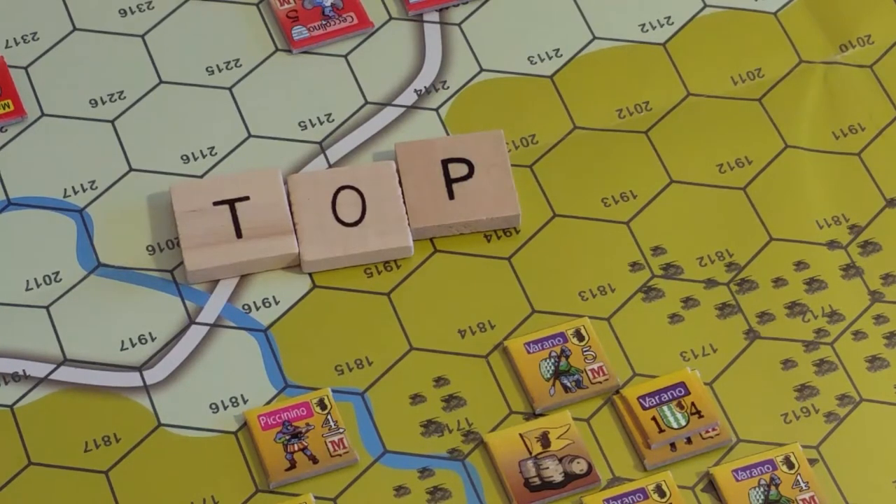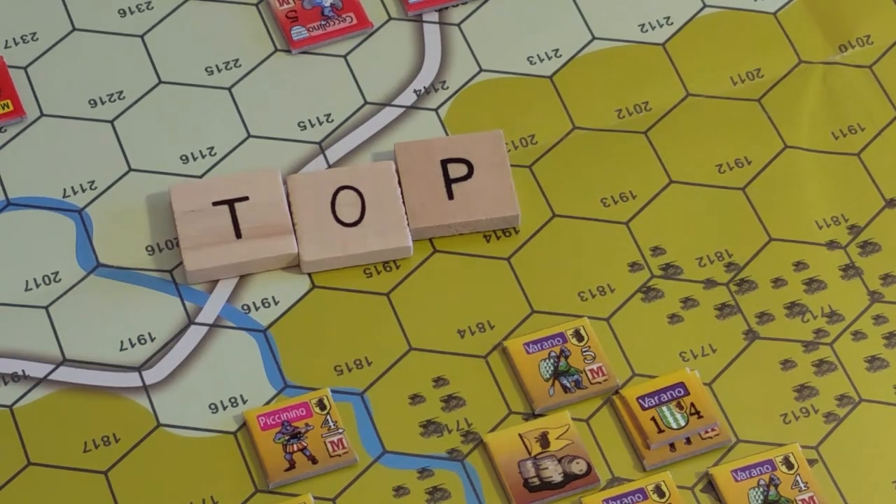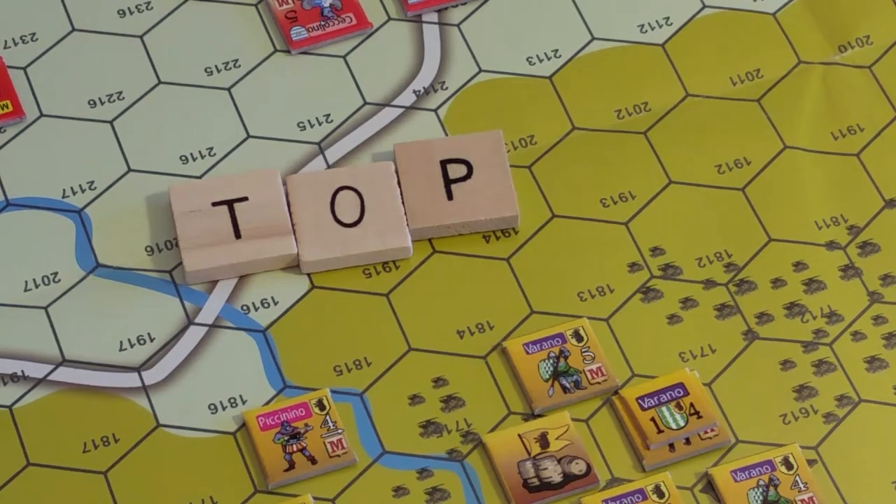Thinking of playing Braccio da Montoni, so we're looking at 15th century Italian warfare, and in particular the Battle of Sant'Egidio fought in 1416. I just started a Condottiero activation sequence — Baglioni in this case — and we have 11 order points to use.